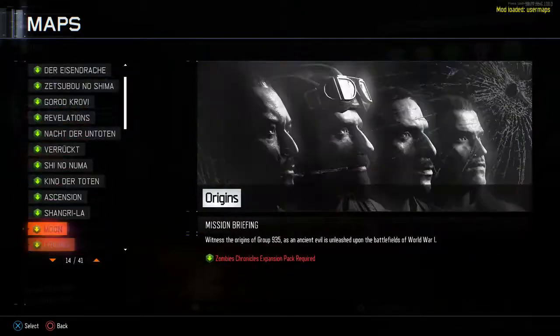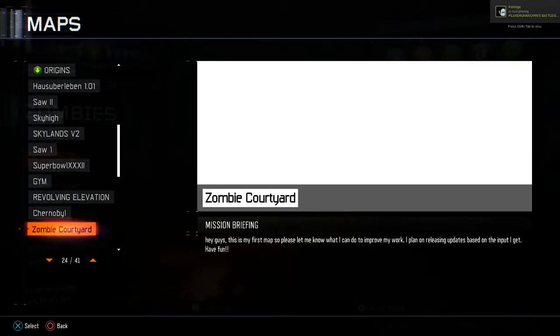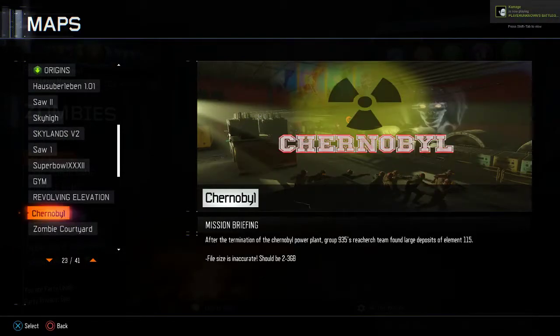Hi, how's it going guys? Today I'll be reviewing another map. The map is called that after the termination of the power plant, Group 935's research team found large deposits of element 115. I haven't been posting because I updated my graphics card drivers and it backed up, Steam glitched out, so I uninstalled it and redownloaded all the maps, but now we're all good and I'll have to review a lot more maps.